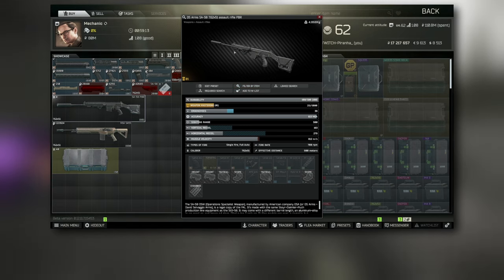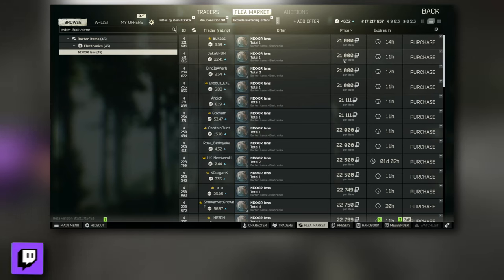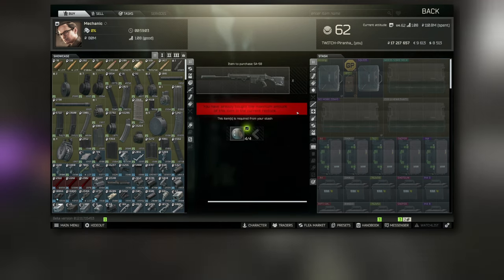If you're not at that level, this is what the trade is based off. You're going to need four nixle lenses, which normally go for around 20k each — so that's roughly 80k right there just for the gun itself.